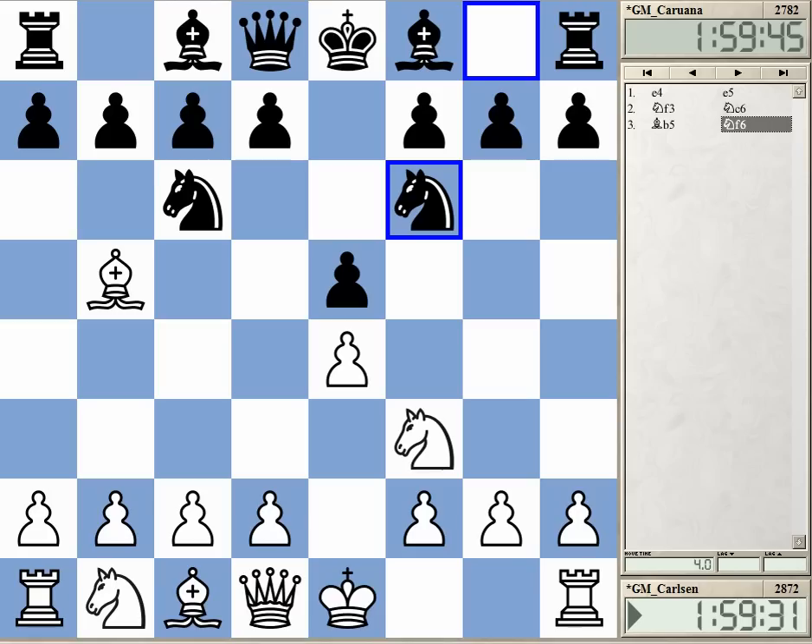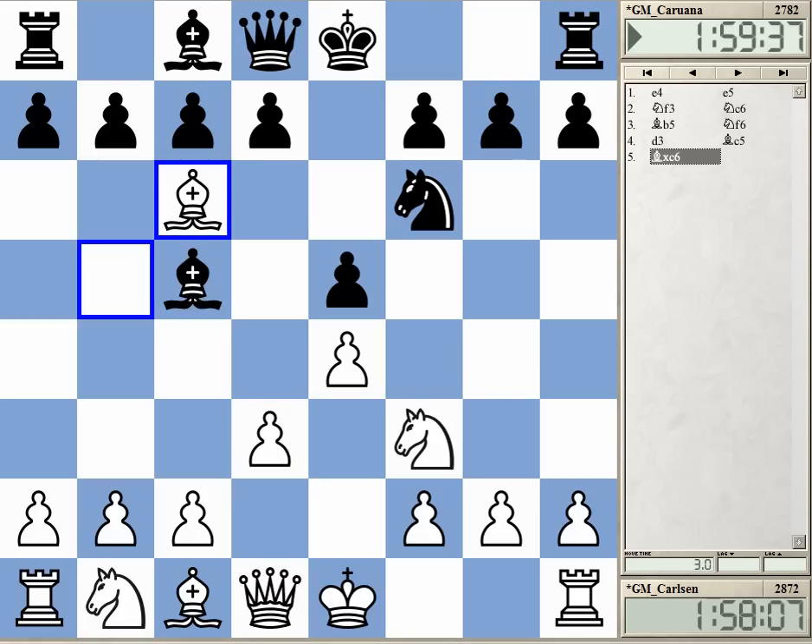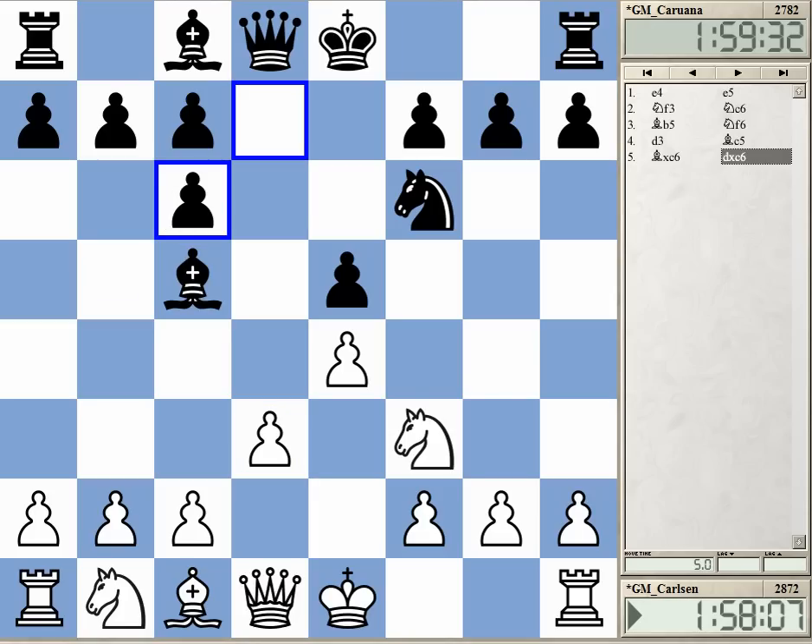The Berlin defense — wouldn't it be nice if for just one tournament they would ban this opening? It would be nice to see some other openings, maybe a Sicilian here and there. But the Berlin is really a good opening, what can you do? Carlsen is playing d3, not going for the endgame, and after bishop c5 exchanging on c6. This is the exact same line that Anand played against Nakamura and lost later. I didn't really like the line and still don't think it should trouble black too much.